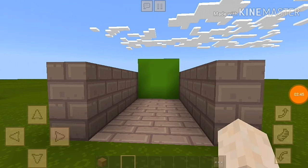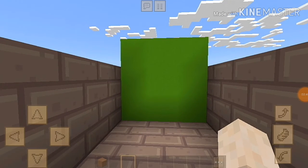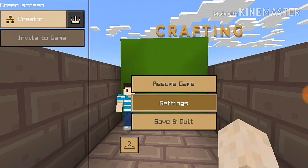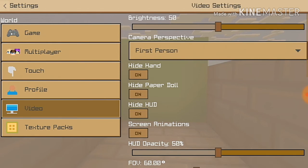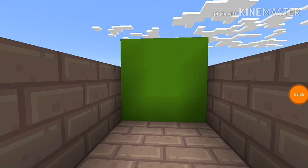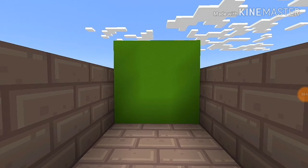Okay, we have a second green screen, so maybe it can affect it. Maybe I need to remove the control — I don't know, I haven't tried yet. Let's do this. 3, 2, 1, go!